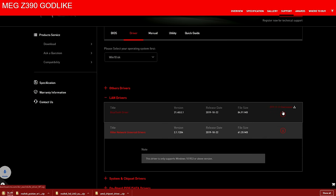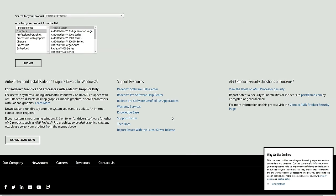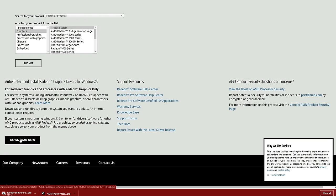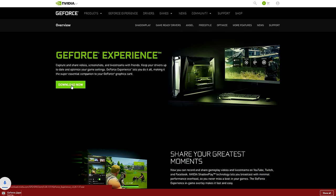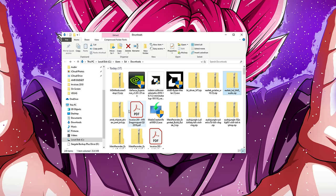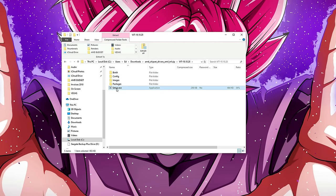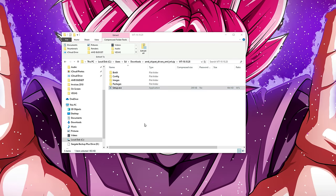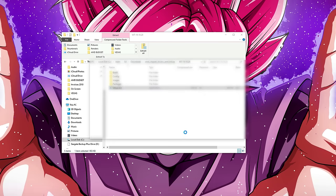If you're using an AMD GPU, download and install the AMD graphics card driver — visit the website, click Download Now, and install it once it's complete. If you're using an NVIDIA GPU, visit the NVIDIA website and download GeForce Experience and install that. I'll drop a link to both of these down below. To install all of these drivers, open the folder and search for the file named Setup — that's the file you have to open. If you need to extract the files, click Extract and search for the setup file once again.